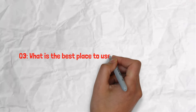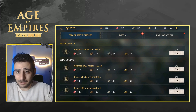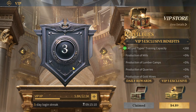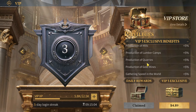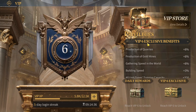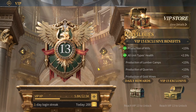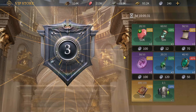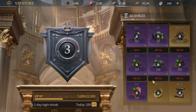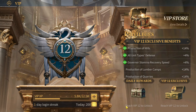Question three: what is the best place to use empire coins for a free-to-play player? Some people say VIP, because of the exclusive benefits and decent buffs early game. Most people recommend stopping at VIP 12, maybe 13, because of the VIP store. At VIP 12 you unlock the universal legendary hero medal, which can be transformed into any hero medal.